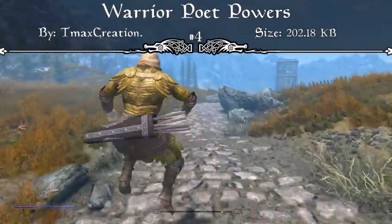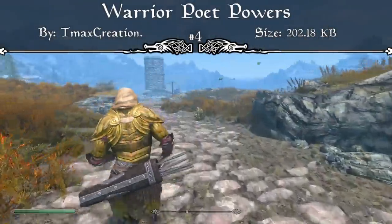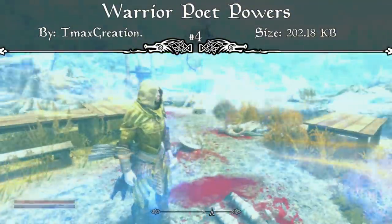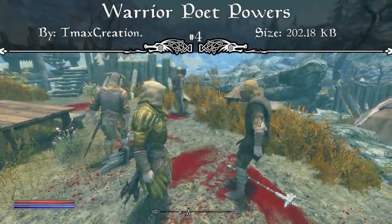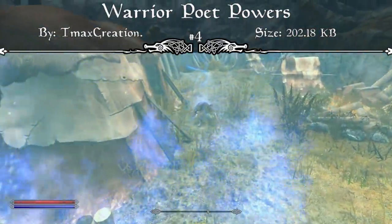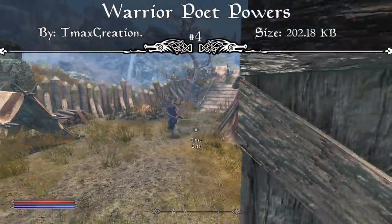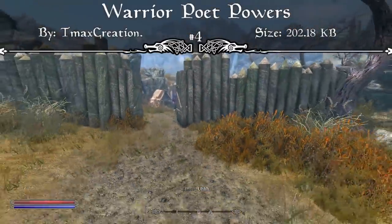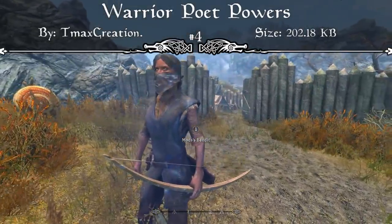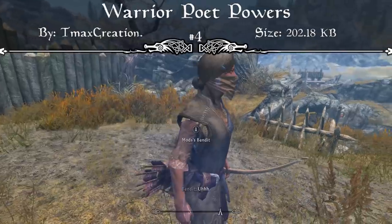The two powers that stuck out most to me were the Death Knight and the Fade Step. The Fade Step power allows you to launch forward with a huge burst of speed that lasts a pretty long time — it's way better than Whirlwind Sprint. The Death Knight spell lets you cast it and all the dead bodies in the area become your servants and will fight for you. I just cleared out Robber's Gorge and used it, and all the bandits were now on my side. The Death Knight power actually required stamina to use.